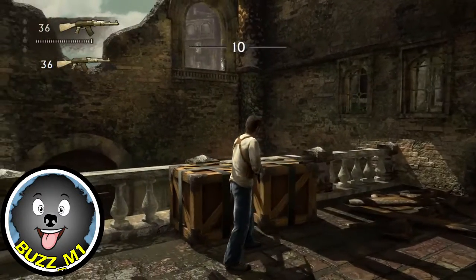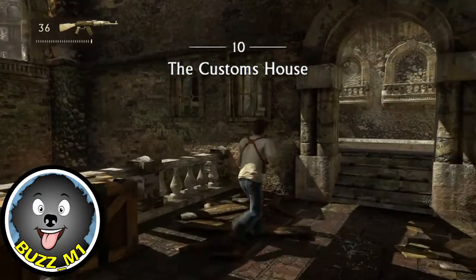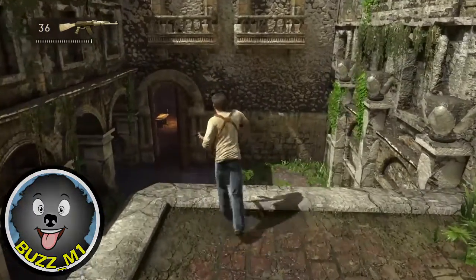How's it going? This is BuzzM1. We're continuing on with this playthrough. This is Chapter 10, The Customs House, on normal difficulty, and of course this is Uncharted 1: Drake's Fortune.